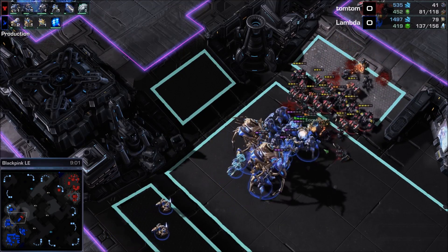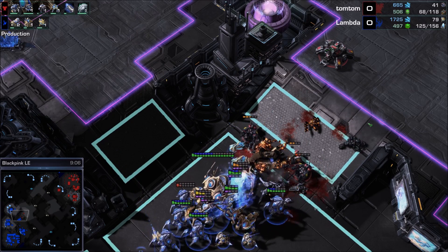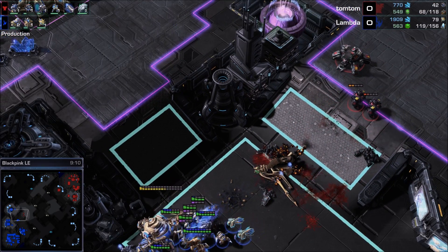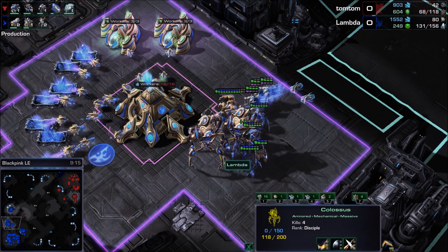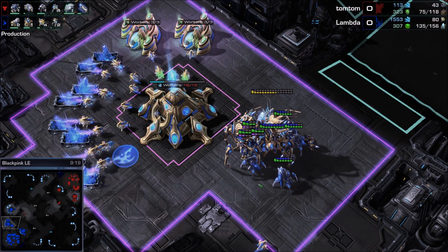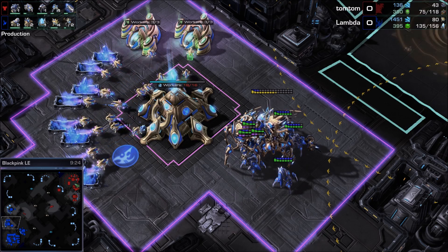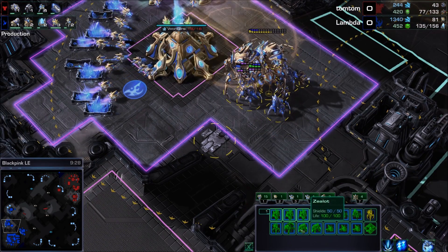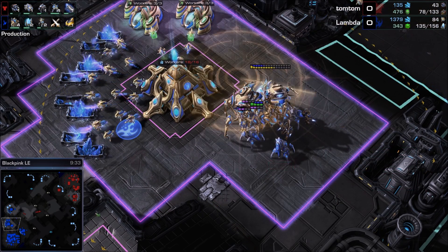Coming on in — Colossus, Adepts, and Stalkers vs bio. Trying to pull into the tank fire — look at TomTom microing. Don't get on top of him though! Colossus 1 goes down. Colossus 2 almost down, but all the bio is almost gone for TomTom — only two Marauders and a single tank remain. That was really scary for both players. Storm is done — Lambda has three High Templar. They have enough energy for a storm, which is good against this continued bio-tank pressure.